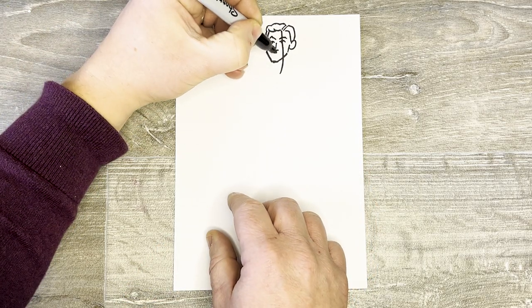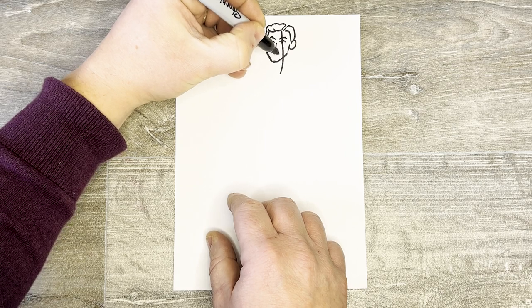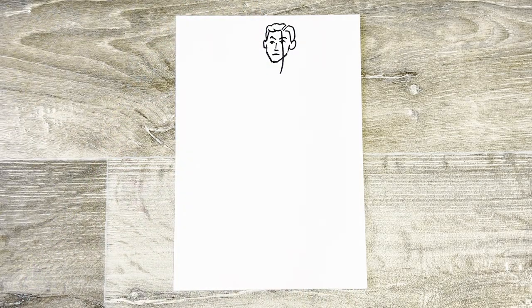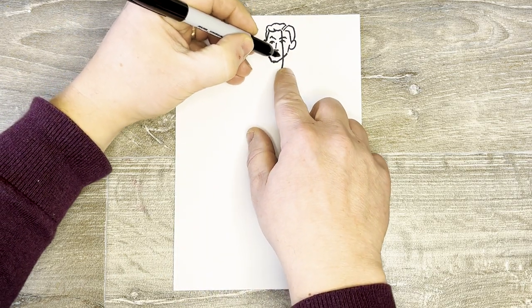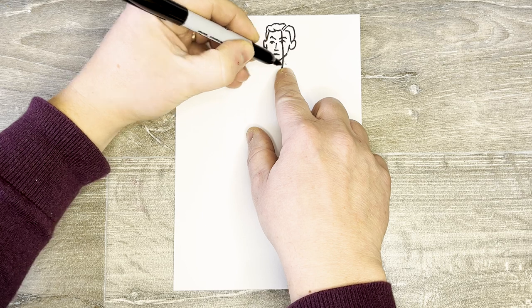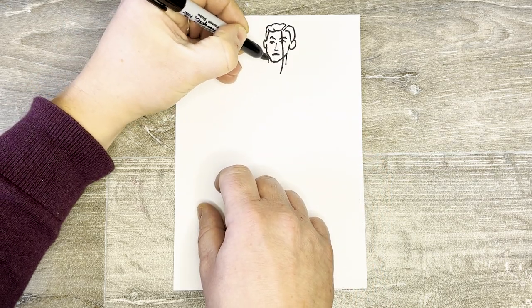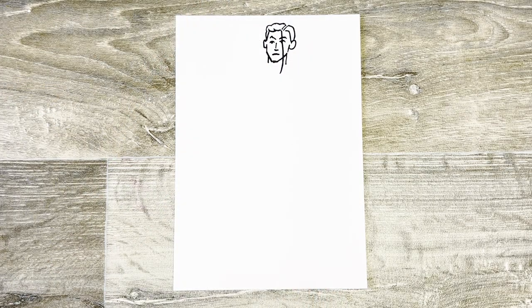Let's pop a little mouth in — around like that, it's a bit of a straight line, it's a fairly pensive mood for The Ageless. Let's pop a bit of a neck in, I think we should go down to about here, so just draw a line up there and draw a little shorter line there on that side too.